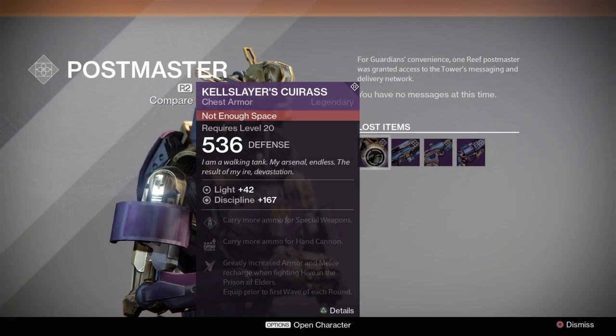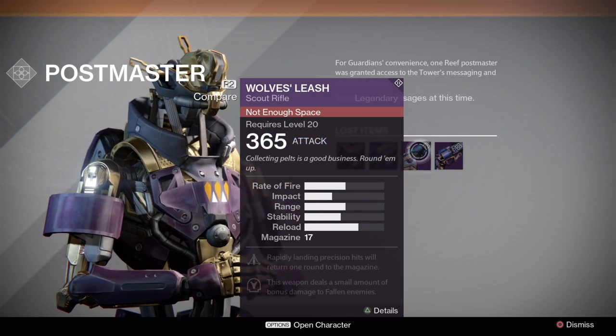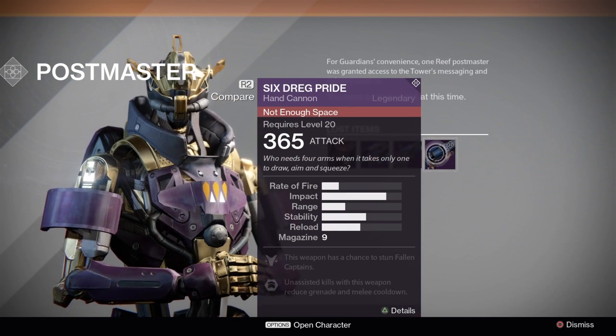Here we are at the postmaster - it looks like we got another Kel Slayer's chest piece, another Shadow Abel sniper rifle, the Wolf's Elite scout rifle, and the Six Dread Pride hand cannon.